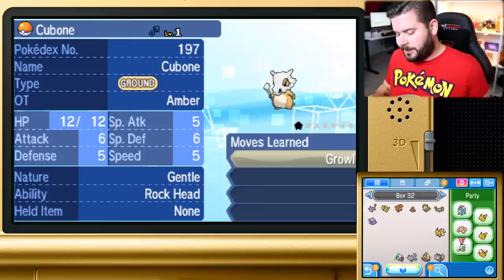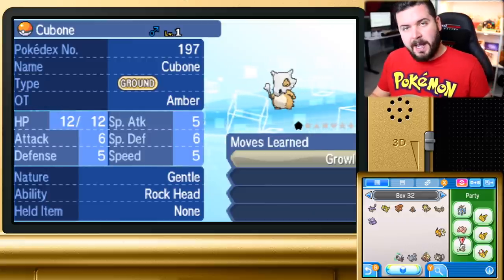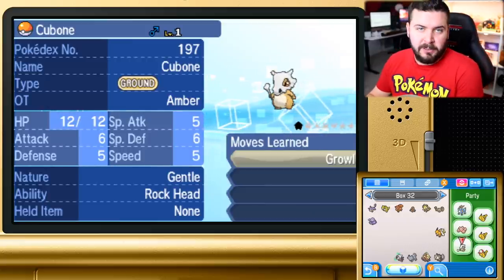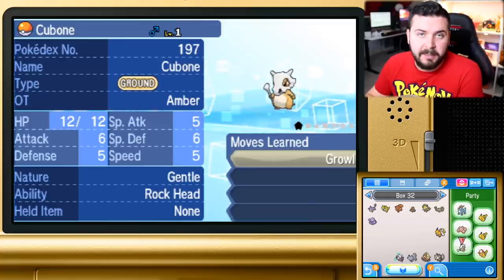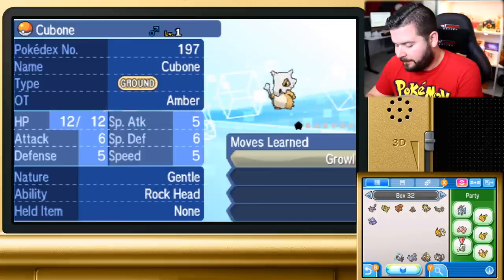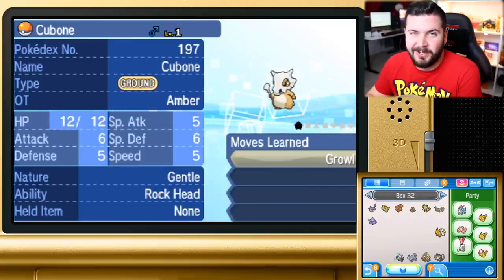Those three Pokemon have evolutions that go one of two ways for regional variants, which I guess is what they do now, instead of like Poliwhirl evolving into Poliwrath or Politoed. I still think Politoed is a lot cooler than Poliwrath. Also, Alolan Raichu can surf, so that's pretty cool.